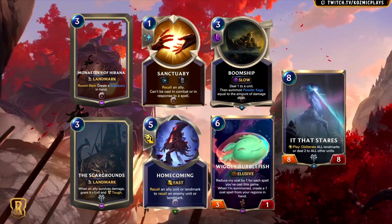And finally, we have It That Stares. This is an 8-mana 8-8 unit that reads: play — obliterate all landmarks, or deal 2 to all other units. As far as competitive play is concerned, this card is a meta call. The second ability is probably going to be the one most commonly used, but even an avalanche-type effect late game can have some impact. 2 damage does eliminate some breakpoints for damage, meaning your other units will be able to trade with enemy units they normally wouldn't after this comes down. And you get an 8-8 body on top of that. It doesn't have an additional keyword to get past blockers or protect itself, but it's not that bad. It trades with Captain Farron, among other things. Again though, this card will very likely be a meta call, and we won't see it much outside of those specific metas where it's good.